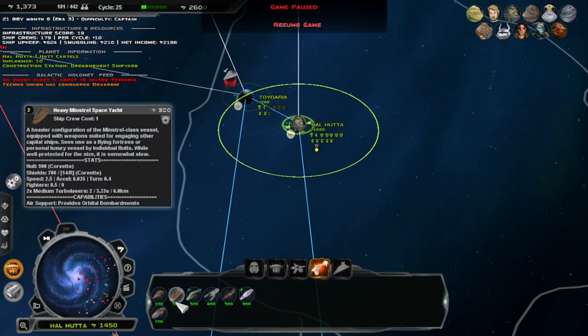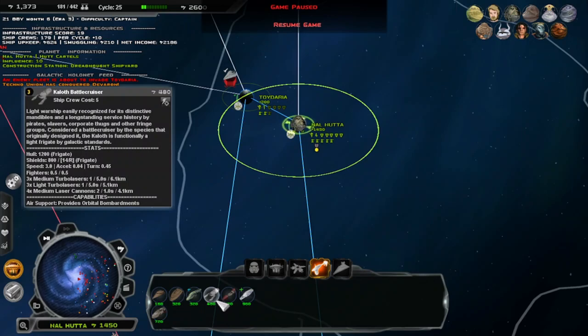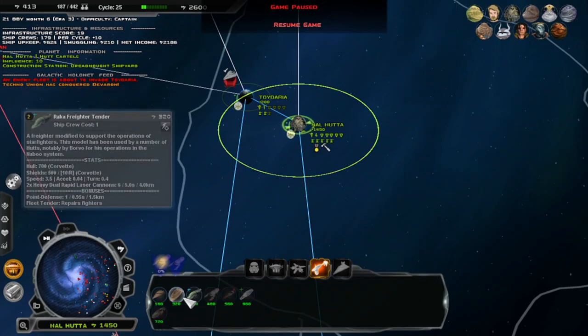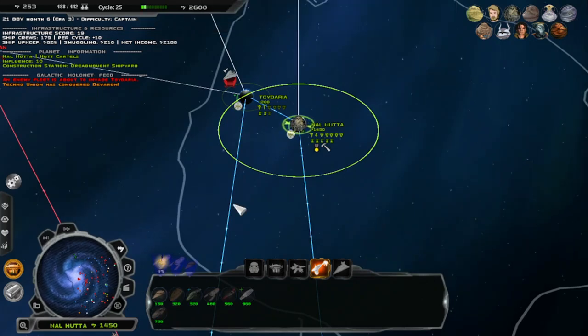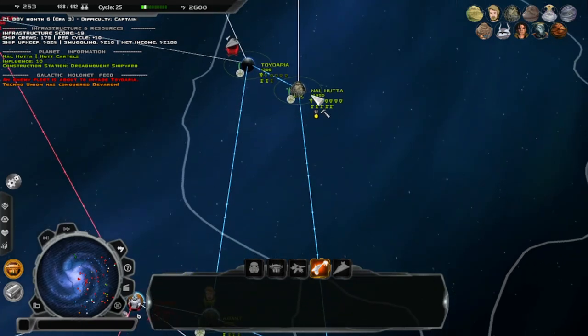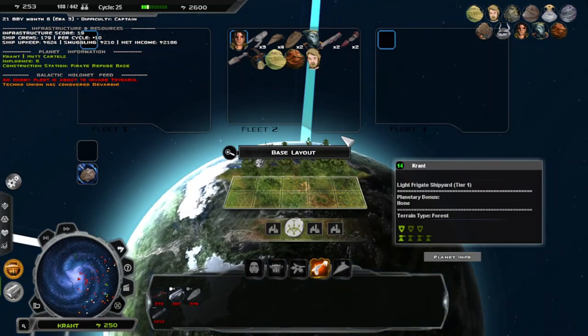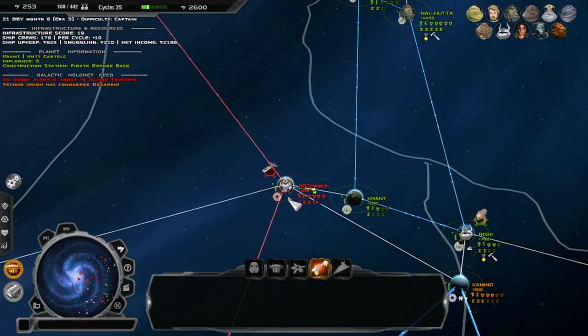We don't have enough fighters — this thing brings in almost the same amount of fighters that this does. I suppose get as many of those as you can. We need to counter their fighters, so we need anti-fighter ships. And then we're going to attack this right now so we can at least end this off on a victory.